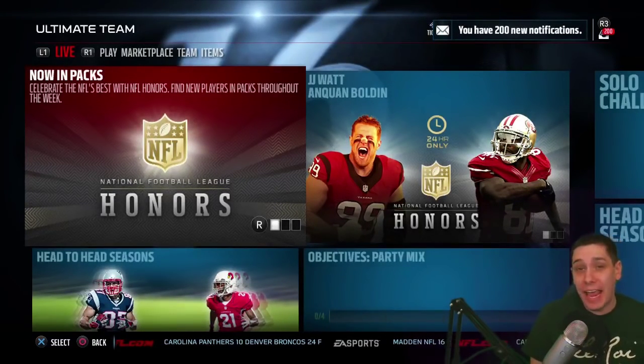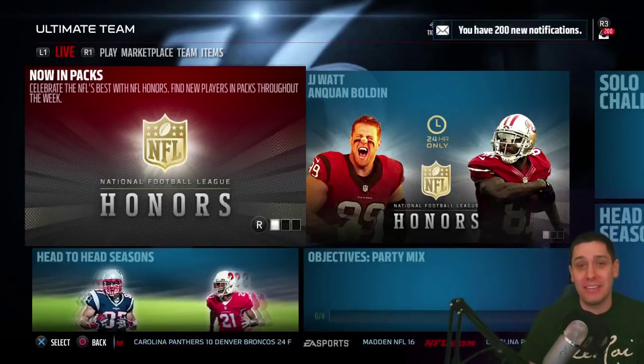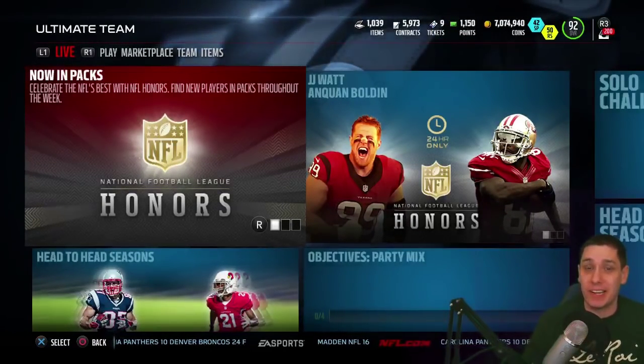Obviously, JJ Watt is Defensive Player of the Year. Anquan Boldin is the Walter Payton Man of the Year. So both of these guys got really, really nice cards today.